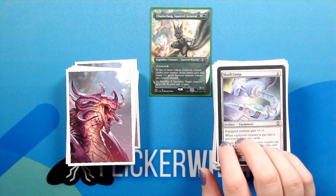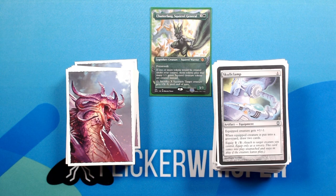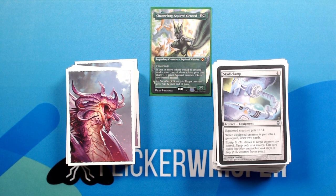Skullclamp is a pretty good job assignment for your squirrel tokens when they are 1/1s. And that is all for the artifacts. Next up are the lands.